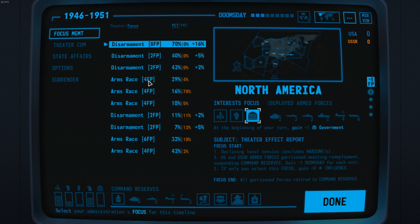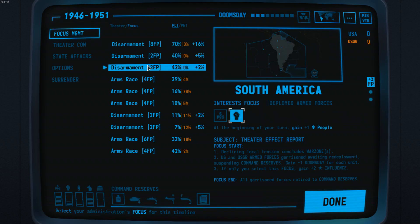It can be viable to disarm your home theatre, especially early on, but we'll talk about that strategy later. For the moment, it's important to understand the difference. Arms races give you more focus points — as you can see, four against two. In disarmament, focus points directly translate into influence, so in South America for example we could spend two influence at the start of our focus.